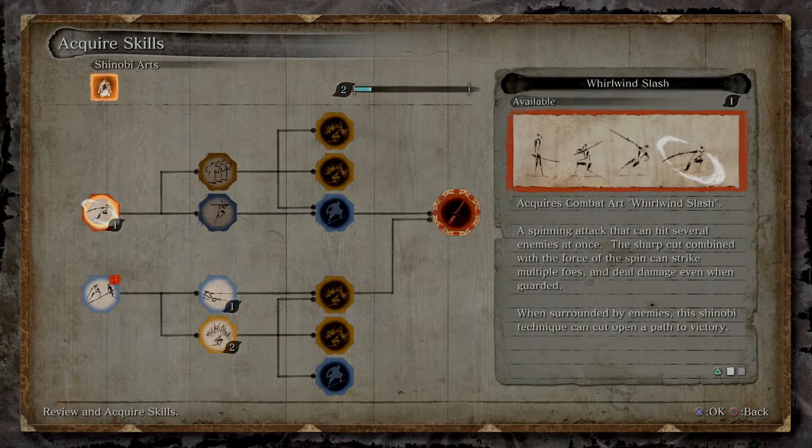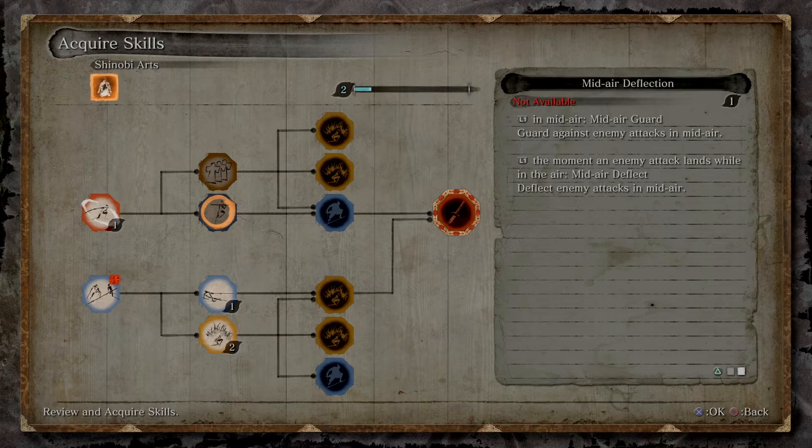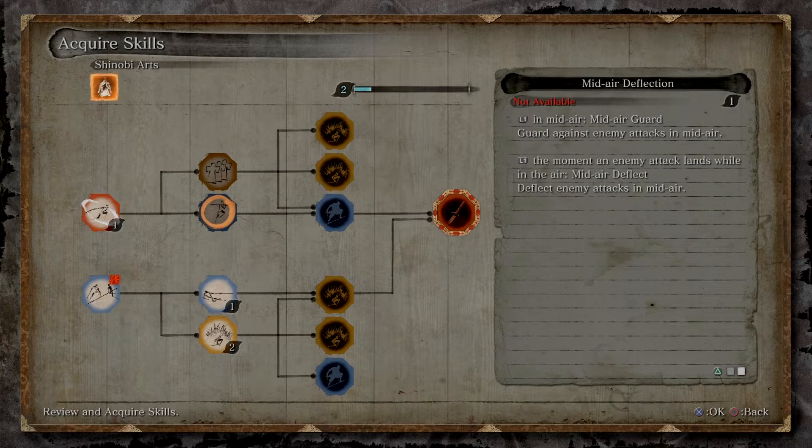What else do we got here? Whirlwind Slash: a spinning attack that can hit several enemies at once. The sharp cut combined with the force of the spin can strike multiple foes and deal damage even when guarded. When surrounded by enemies, this Shinobi technique can cut open a path to victory. It's that L1, R1 thing. Mid-air guard? Oh yeah, I like that. Shinobi's Karma body — acquires latent skill, increases the maximum number of spirit emblems that can be held. It's nice that you'll eventually be able to get all these.